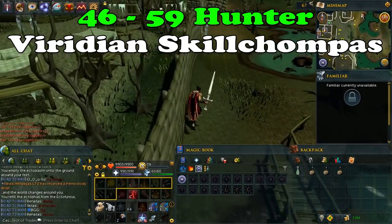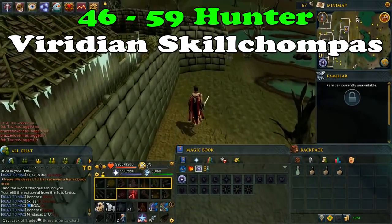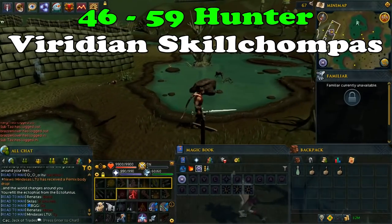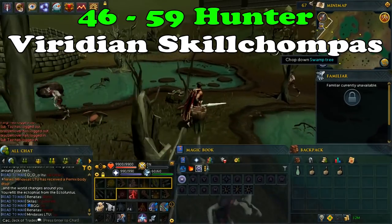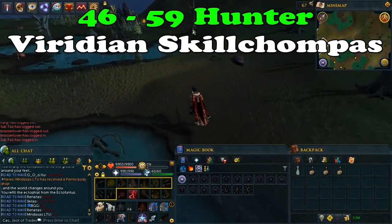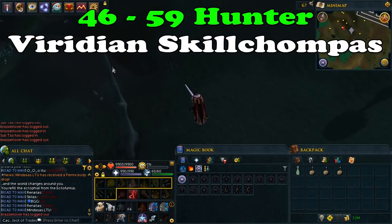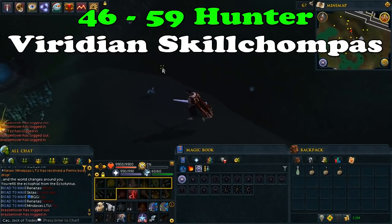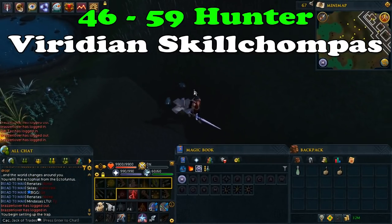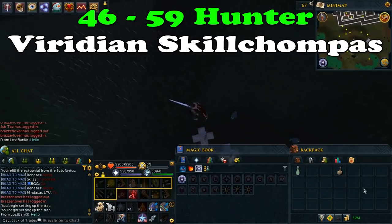From levels 46 to 59, you will be catching viridian skill chompers. You will need box traps, and every time you catch one you will get 140 XP, with around 35k XP per hour. Since you've reached level 40 you can place 3 traps, so bring 3. Viridian skill chompers are located below Port Phasmatys. You can get here the same way as for swamp lizards. Place your traps and wait for the skill chompers to get into them, collect your loot, and replace the trap. Do this until you reach level 59 hunter.